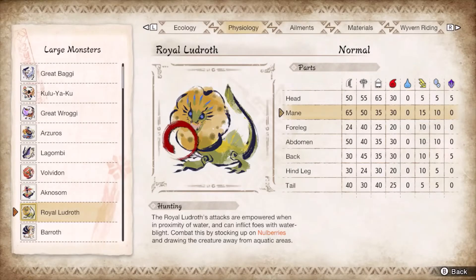For Royal Ludroth, target its spongy mane to dump 400 damage per file. Breaking the mane at least causes a trip if not a flinch, giving a free window of damage. The only thing to worry about is when it charges around or does a barrel roll, which can be solved by guarding or avoiding it entirely.